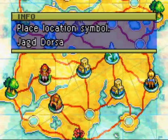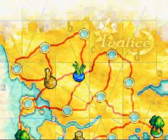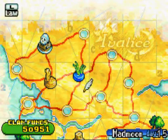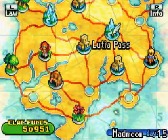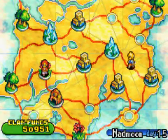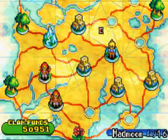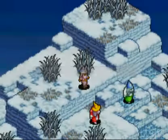All right, sorry about that. Always got to double-check. It doesn't go on the tippy top — it goes right here. I should have remembered that. So we're going to go to Jagged Dorsa in the next episode. But for now, let us go and finally do this mission because I have been avoiding it — well, not avoiding it, just keep forgetting.